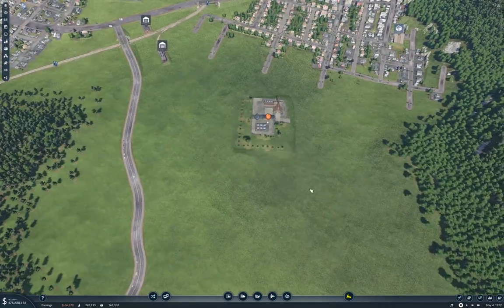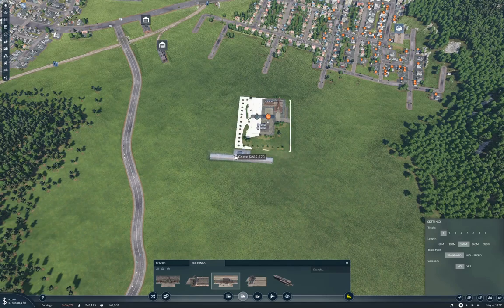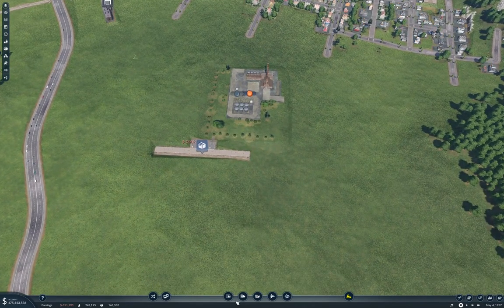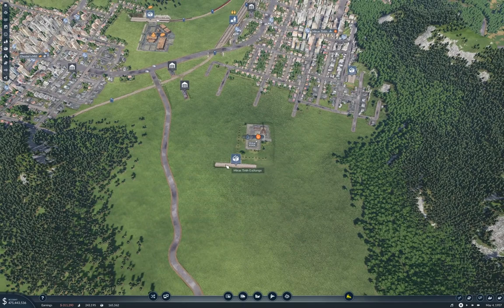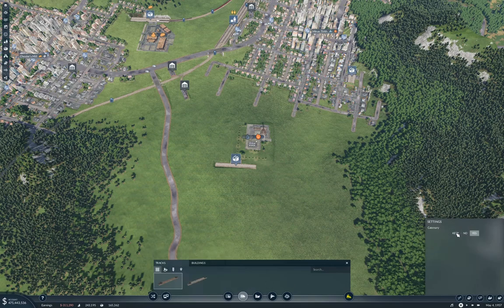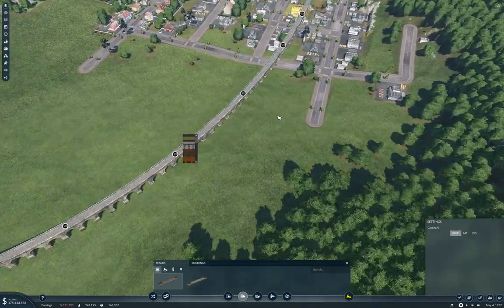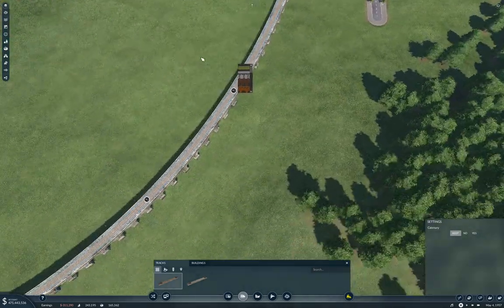Then I need to have a station over here — this one's only going to need one track. We'll make it the standard length, and I'll put it back here. I'm putting it that far back because I need to make sure I can get up to here. There's a bridge pillar collision but it will work. I kind of like that idea.